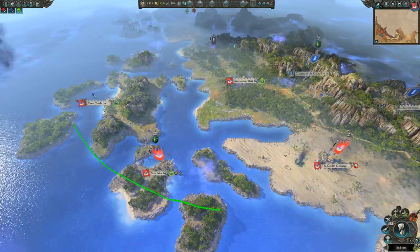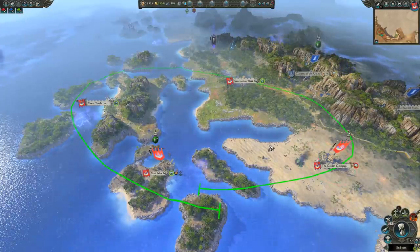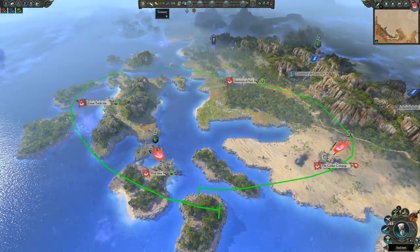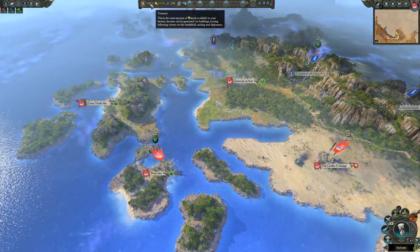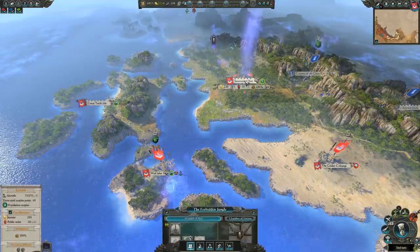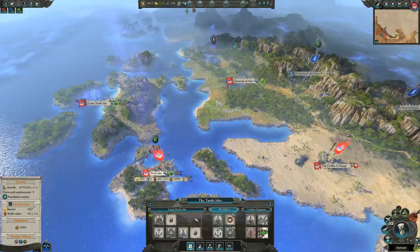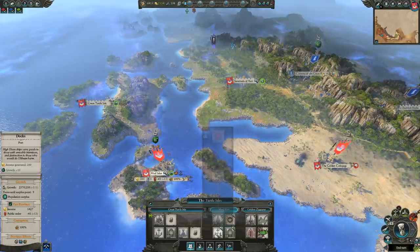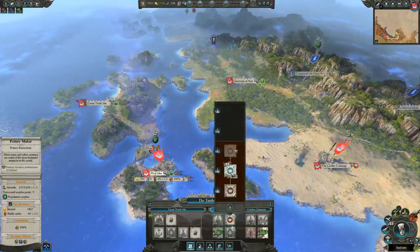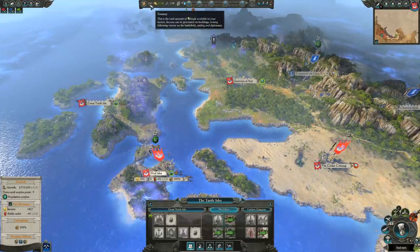Here we have my small order of Loremasters Empire. Money wise, early game, we're doing okay. We've got about seven grand in the bank, a fair chunk of change, and about 2,300 income. So money wise, we're fairly comfortable. Now when I look around my empire, I can see lots of settlements that need to be upgraded. If you're a new player, you may see these and think you need to upgrade them all straight away, and now I have no money.